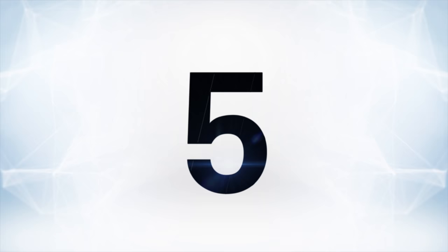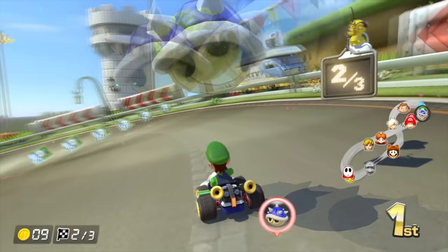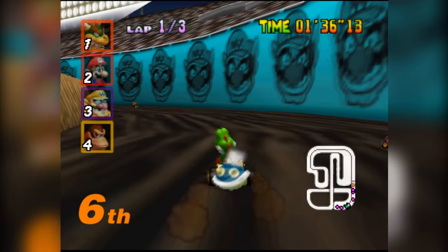At number five is the Blue Shell from the Mario Kart series, a weapon that strikes fear in anyone who sees it. The Blue Shell is the Great Equalizer — the ultimate weapon for balancing the playing field. What it does is very simple, and it does it with brutal efficiency. If you're in first place, it hits you. It's almost impossible to avoid, and getting hit at the wrong time can turn a commanding lead into a crushing defeat. It's a weapon that people either love or hate. If you're losing, it's the best thing in the world, but when you're winning, it's a lame, cheap, I-win button.